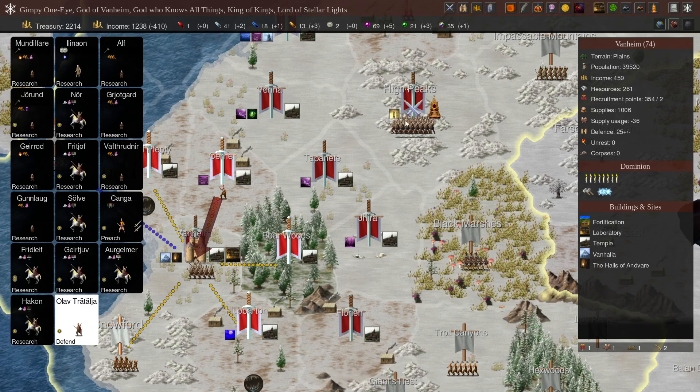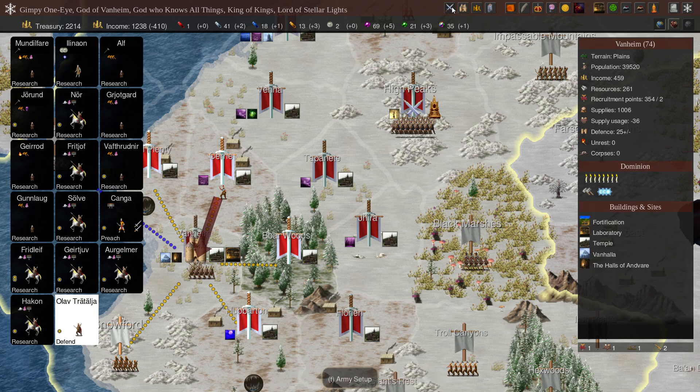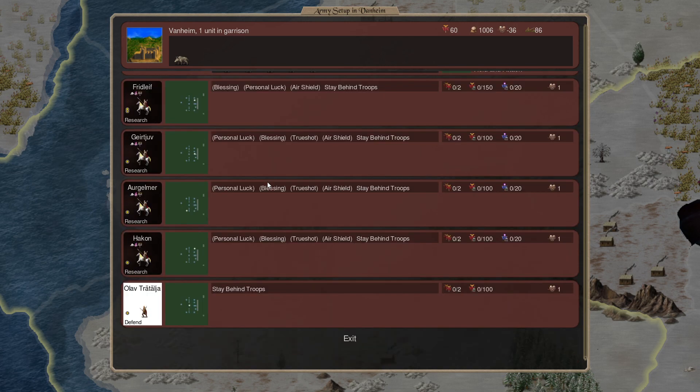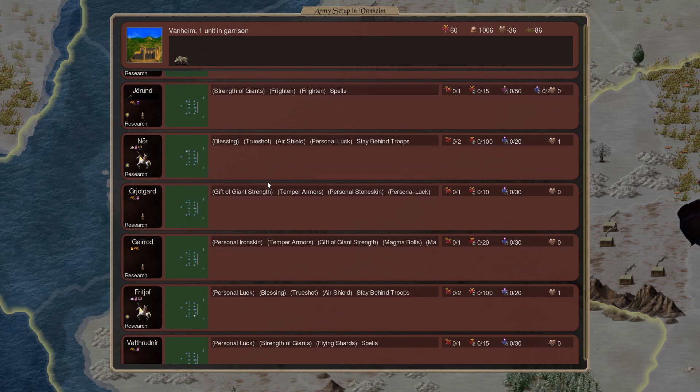We have Kanga go over here. Do I want to do that? Kanga has got troops, I think. There's Kanga — Kanga is our main defense here. Never mind, you're guarding our capital.